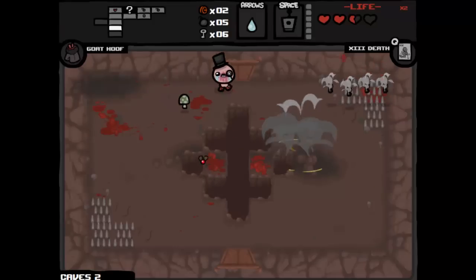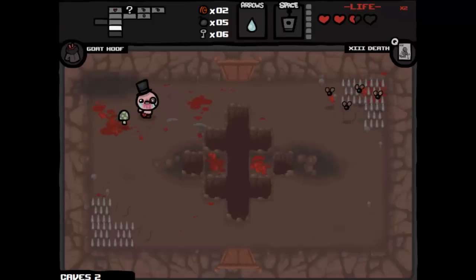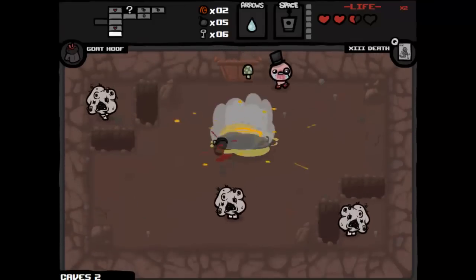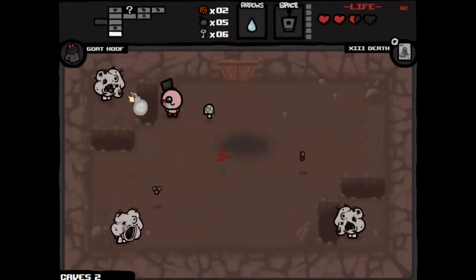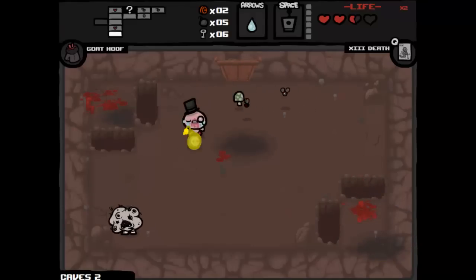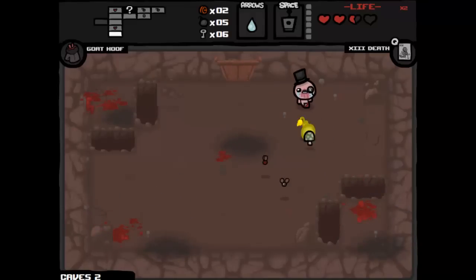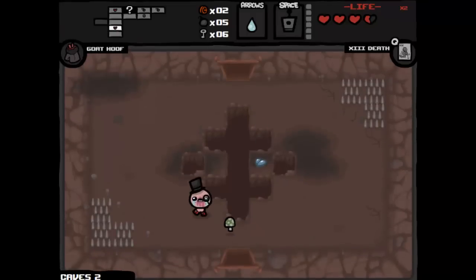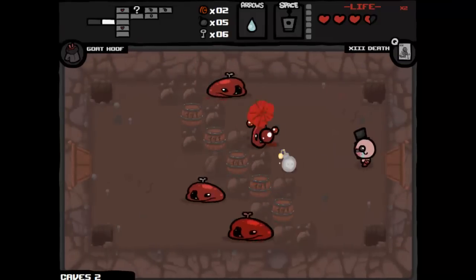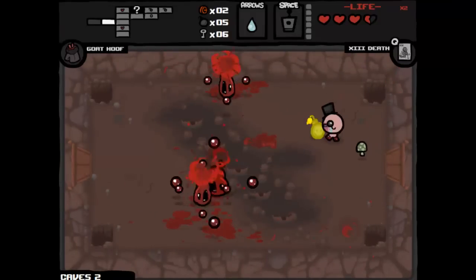You unlock new items and stuff as you go through the game. There are loads of challenges, and if you complete the challenges you get certain items and stuff like that. Overall, there are different levels in the game — there's Basement, Caves, Labyrinth, Cellar — each has a unique type of enemy to that level. You'll see a lot of recurring enemies throughout the game, but each boss is unique on each floor.